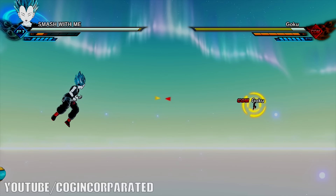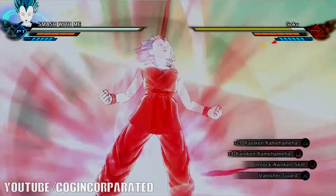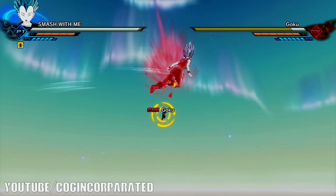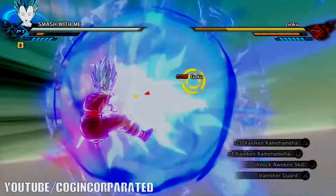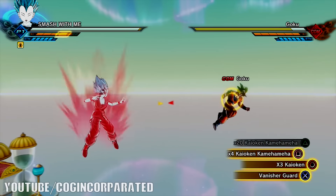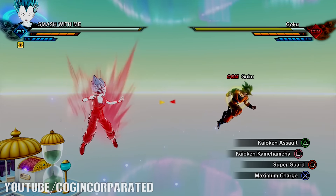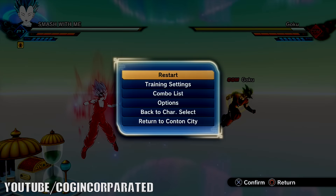Let's go ahead and do Times 20 Kaioken - so there's our Times 20 Kaioken transformation. Now we're gonna go into Times 3 Kaioken - so that was the Times 3 Kaioken transformation. Now we're going to go to the regular Kaioken transformation. There's not really a cutscene with the regular Kaioken, but with the Times 20 Kaioken there is a cutscene. So those are the Kaioken abilities, attacks, and the Kaioken transformation for our custom characters.